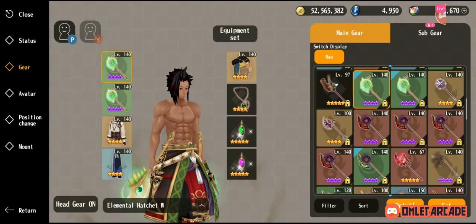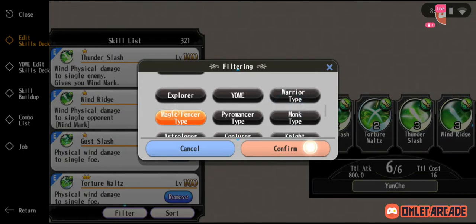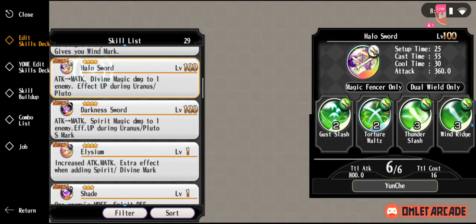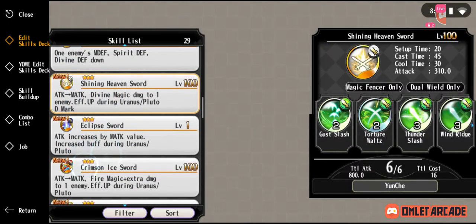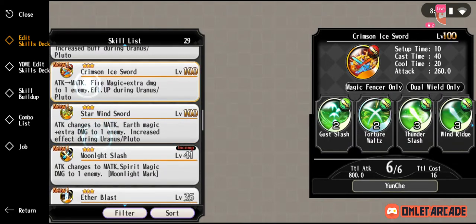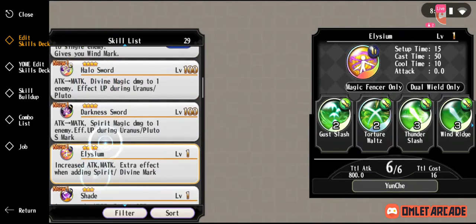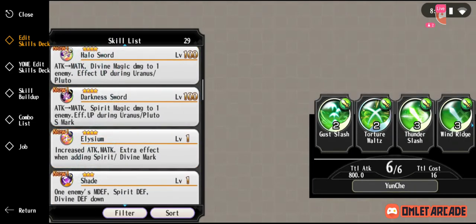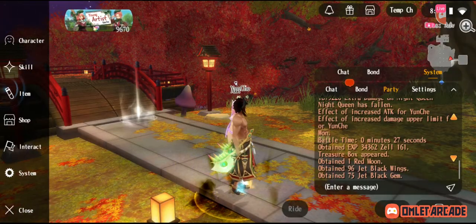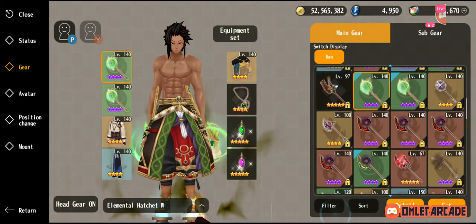This is how Chaos Excalibur can exceed above other classes — it can get the extra damage of every element. The other pros of Chaos Excalibur are that it can do these element builds, or it can do a non-element build. It also has Halo Sword, Darkness Sword, and Shining Heaven Sword, which give extra damage built into the skill. So it can hit bosses like Fafnir — bosses that don't have an element. And you can also build it free-to-play, since these Spirit Wars weapons can be crafted free-to-play.